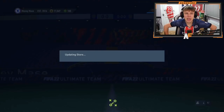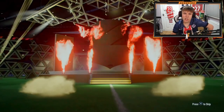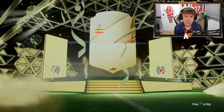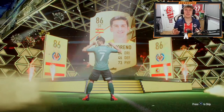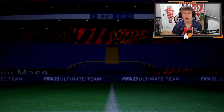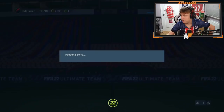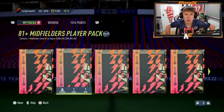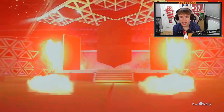Shout out to Cathal — here we go, number three of these 81 plus 11 attacker packs. Hopefully we can see our first walkout. It is a walkout — it's an 86 to 87... who is it? That's Gerard Moreno. It is a walkout, we can't complain too much. We did ask for a walkout and they supplied us with one. Anything else behind him — an inform and Hazard. Easily the best pack so far because it's actually a walkout.